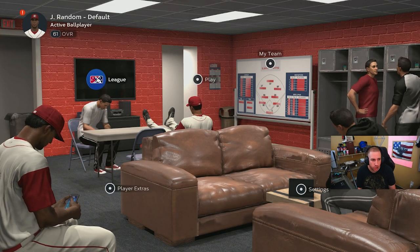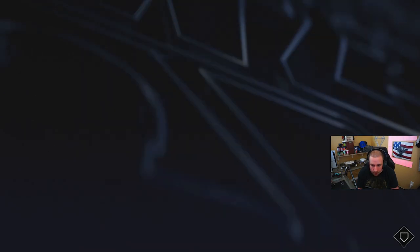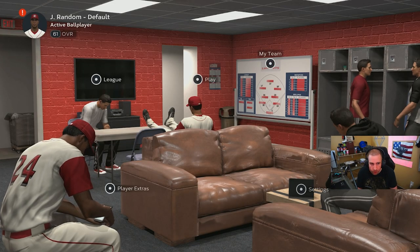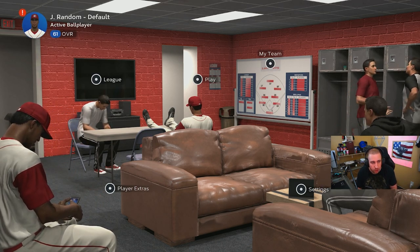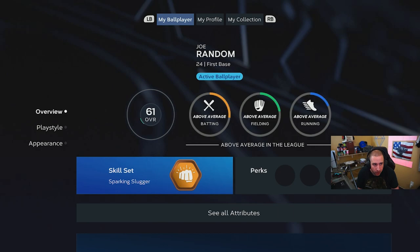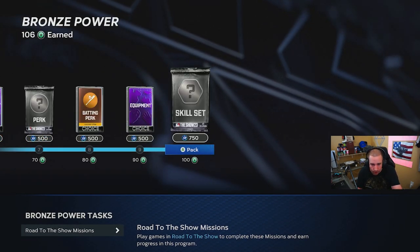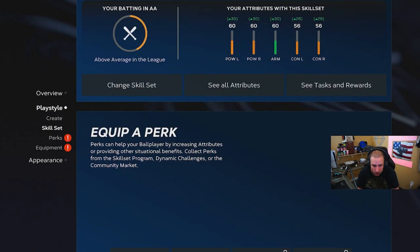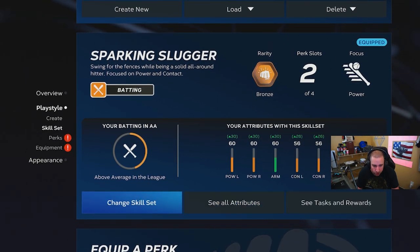The next thing: how do you guys change your archetypes once you finish one? You go to the top left where your profile picture is — where it says Joe Random in the top left — you click on that, you click on skill set, you'll go down to see tasks and rewards.